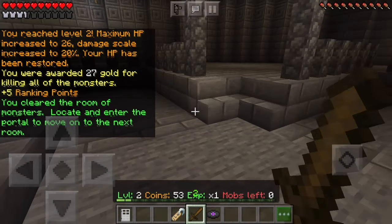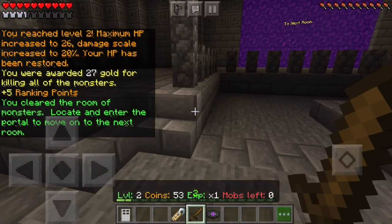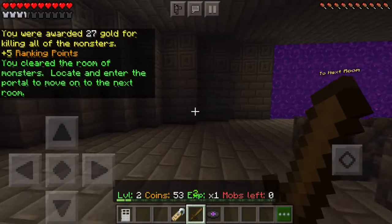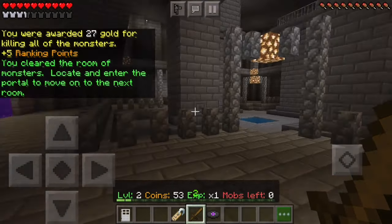Once you have eliminated all the monsters in your room, it will tell you that you can move on to the next room. You've moved on to the next room, not the next dungeon. In the first dungeon, there's five rooms to move on to the next dungeon.